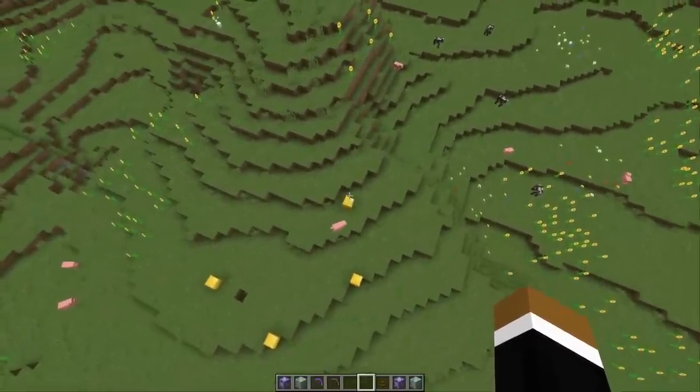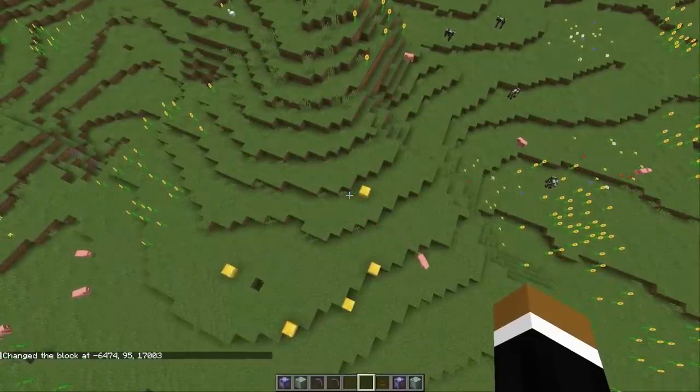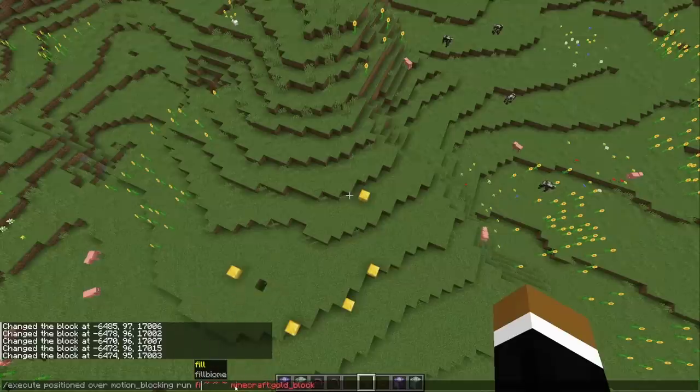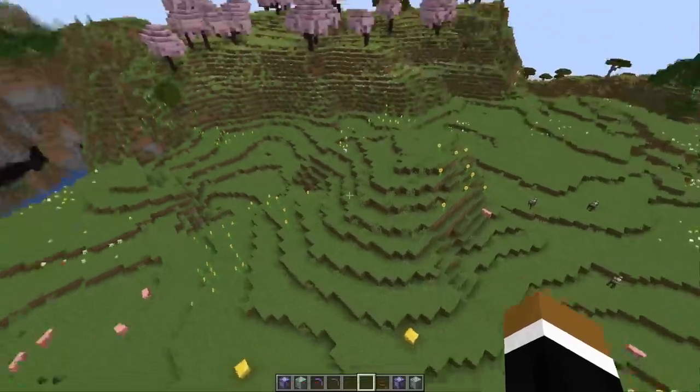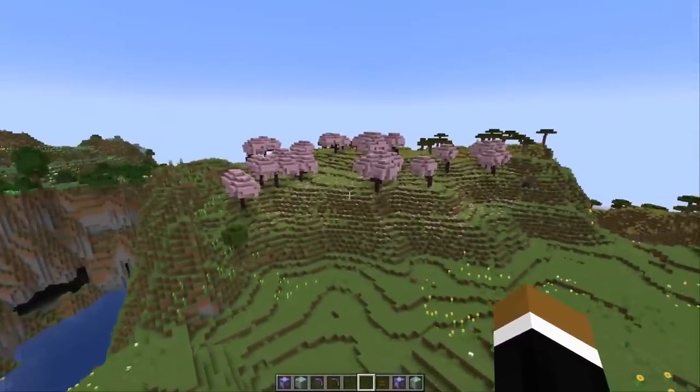I found it quite restrictive that you can only set one block at a time. If you change the setblock to a fill command, it would still basically place a layer of blocks at the same height centered on the player. But I tried around a little bit with armor stands, and with my really limited knowledge I got it to work. So I'll set this up real quick and we can coat the whole world with a certain type of block.